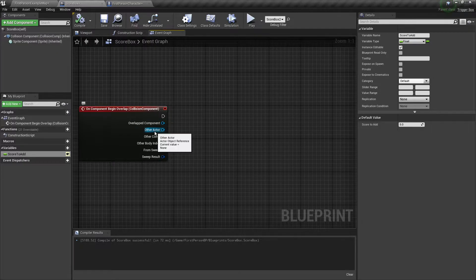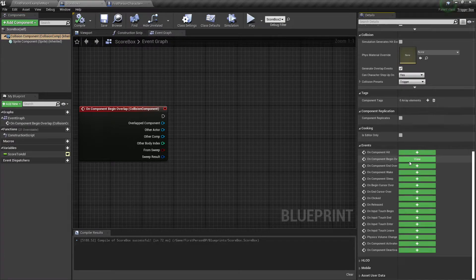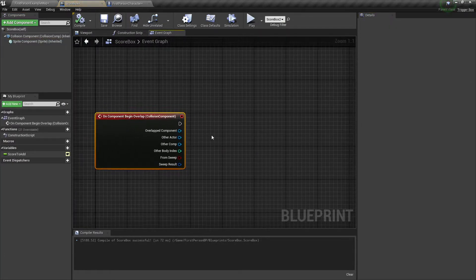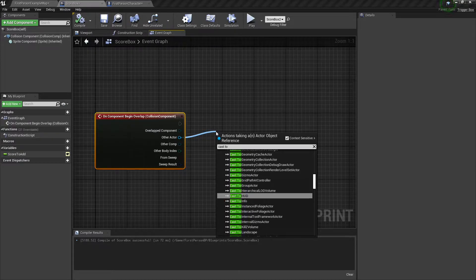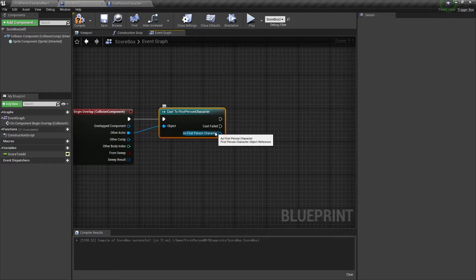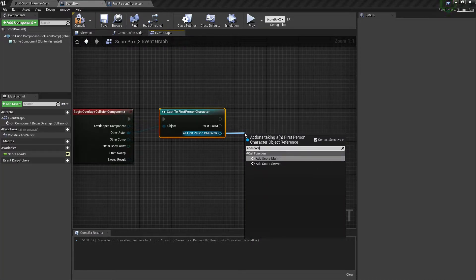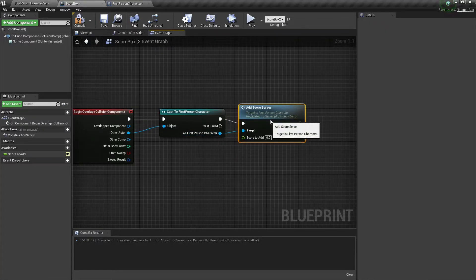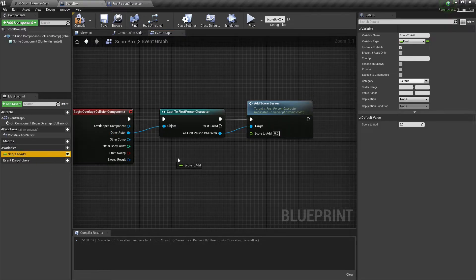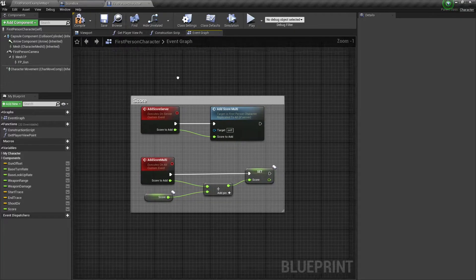In our actual score box, we'll take the actor that overlaps the box. To get this node, click on the collision component, then click begin overlap and add it. With the other actor, we'll cast to the first person character. This exposes all of our first person character functions, which we need because we have to call the add score server event, which only runs through the first person character object reference. Plug it right in — that adds the score and sets it up so all players can see your score on the server.